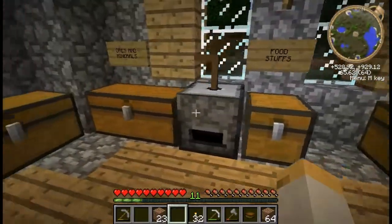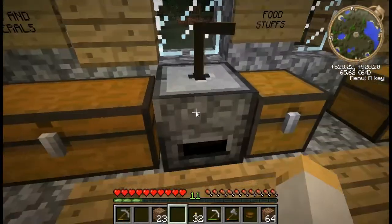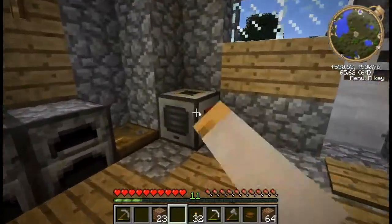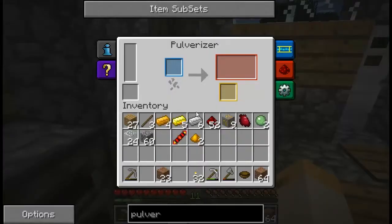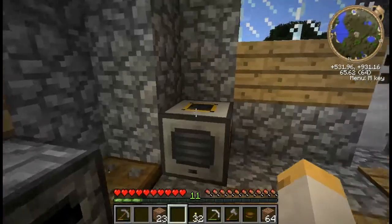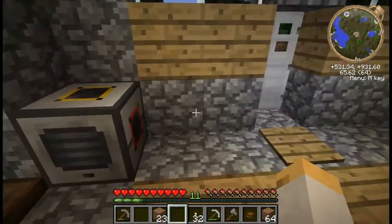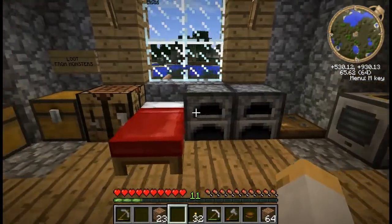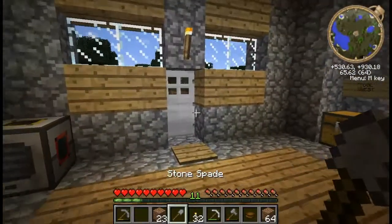What you do with the pulverizer is take whatever ores you want and stick them inside, then you power it with a steam or combustion engine. What you can do is have a hopper above it and the hopper will feed items directly into it, then you can put the furnace right next to it and it'll automatically shove items in, and then a chest above it and it'll automatically shove it into that too. So what I'll do is go ahead and build the furnace, but to do that I'm going to need to venture out and get some clay.